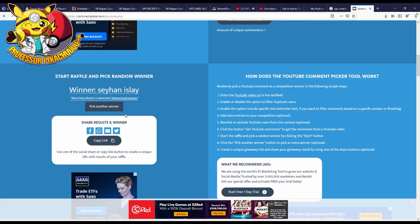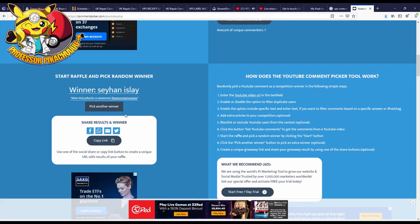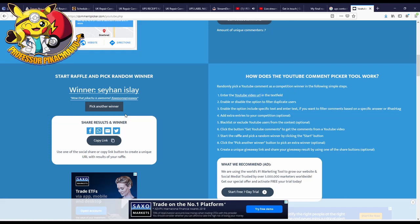And the winner is Sayan Ailey. Wow, that Pikachu is awesome. Hashtag awesome giveaway. Congratulations, Sayan! If you're under 13, please get your parents' permission before you claim your prize. Otherwise, send me proof — just a little picture clip showing you are subscribed to the channel with notifications on. And send me your details in either Twitter, Instagram, or email, and I'll get the prizes down to you. Congratulations again, Sayan.